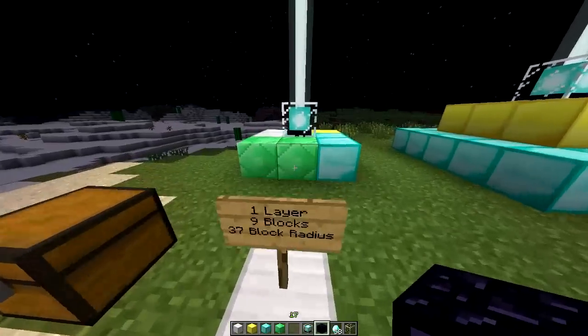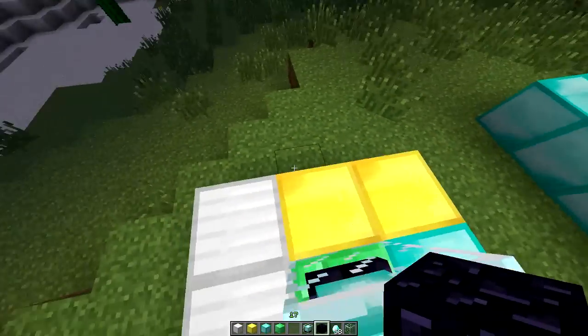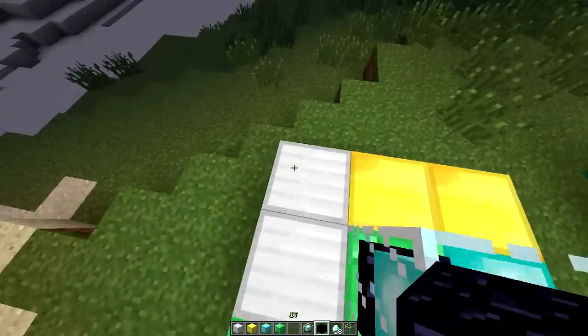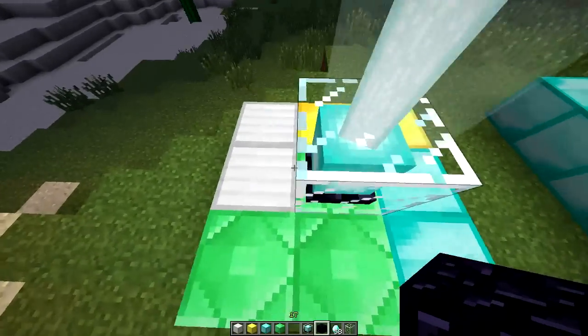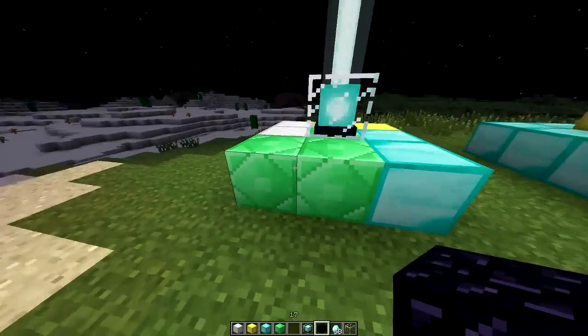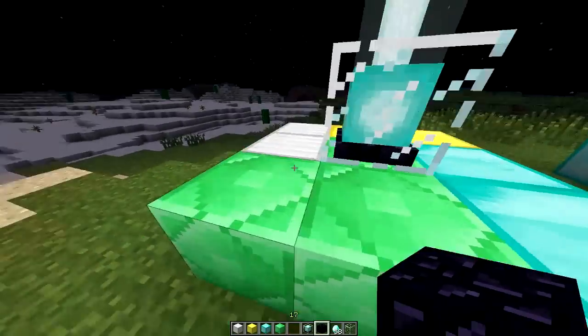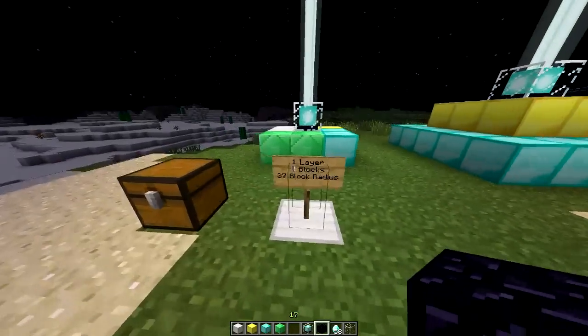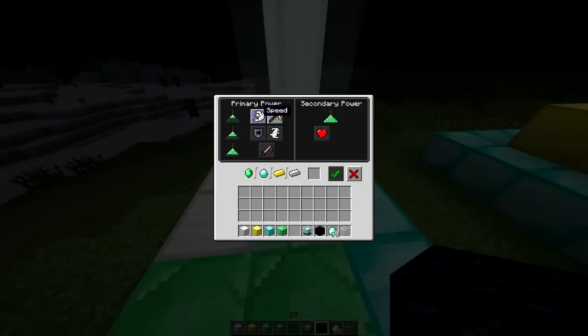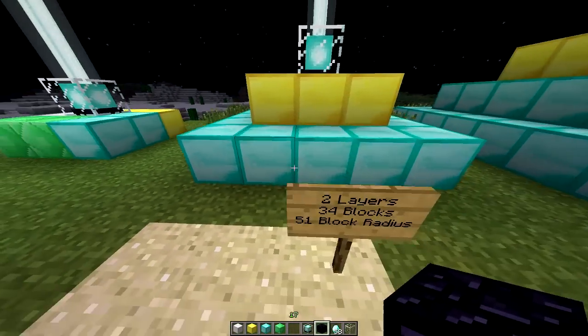This one layer pyramid will give you a 37 block radius. All of these layers I'll talk about can be built with emeralds, diamonds, gold, or iron blocks — any of those resources. Sadly, you can't use lapis. And they can be as mismatched as you want — you can have all iron, or any mismatch of them, whatever you guys want. So that's your simple one layer pyramid, giving you a 37 block radius, and it'll only let you select between speed and haste. Let's throw a diamond in here and select speed. You have a secondary power here but you cannot select that with only a one layer pyramid.